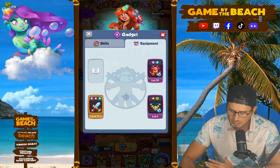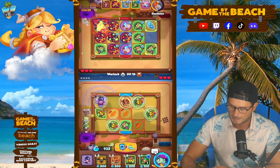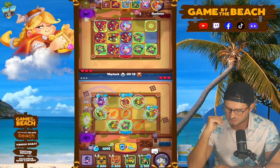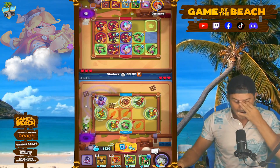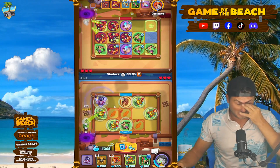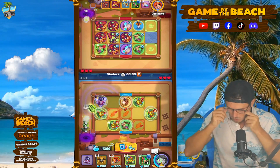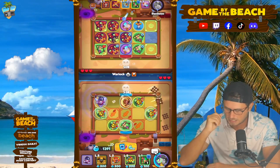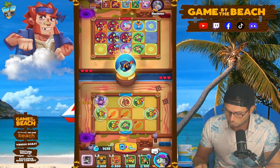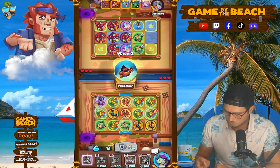Level 11 Legendary here, level 10 Epic 4 — that might actually be the same level as mine. We've got a little extra mana. It's that fall season — the eye is itching, the nose is sneezing. Let's take on Warlock here. We'll hit our Banshee. We did take it out. We've got 1,400 mana — let's spam.